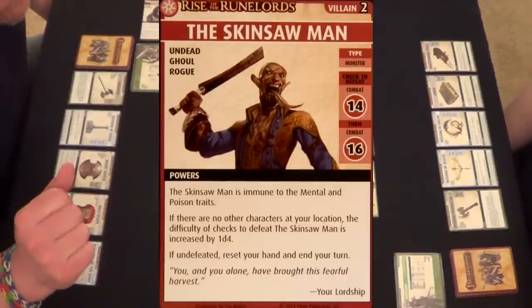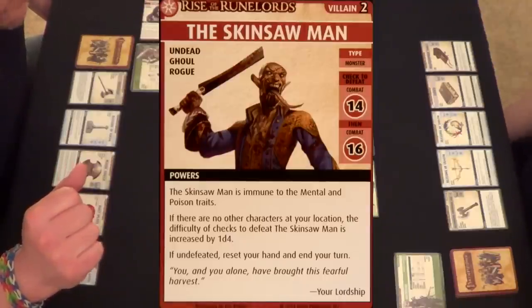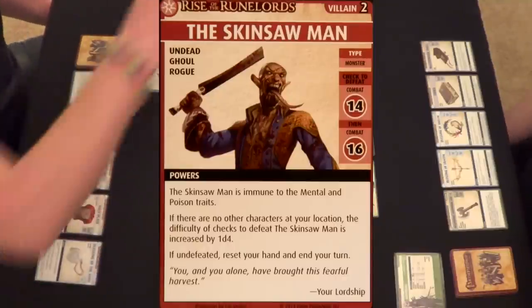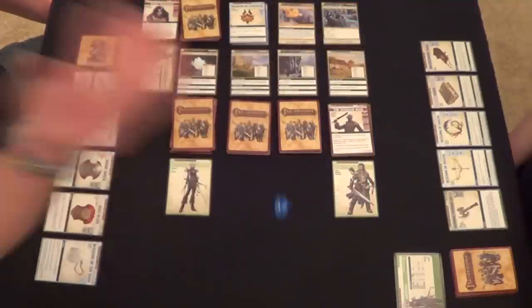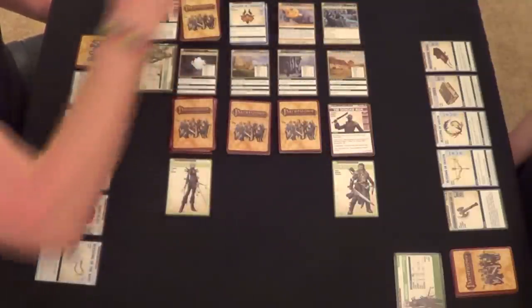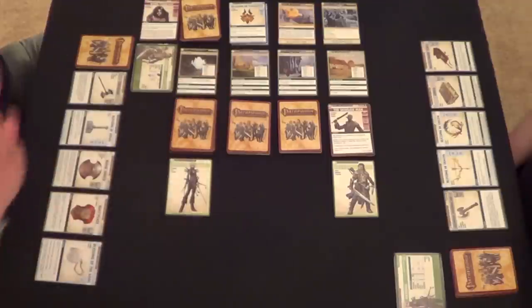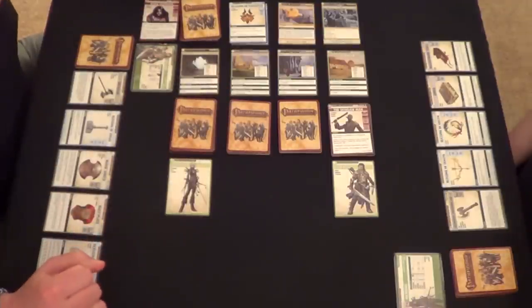The Skinsaw Man is immune to the mental and poison traits. If there are no other characters at your location, the difficulty of checks to defeat him is increased by 1d4. Let's see — rolled a one, so he will be a 15 and a 17. The good thing is I don't have any haunts in front of me yet, so that's great — I have a great chance of getting him.